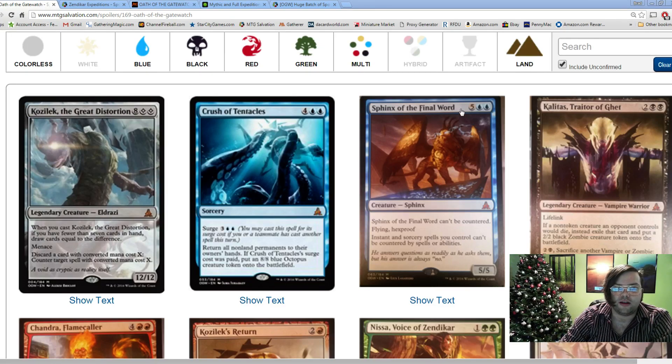Sphinx of the Final Word: 5 blue blue for a 5/5, can't be countered, flying hexproof, and instants and sorceries you control can't be countered by spells or abilities. That's a pretty impressive card. I'm not sure if it's going to find a constructed home - it's a little pricey, a little hard to wait that long. Maybe as a sideboard in slower deck mirrors. Probably not, but it's a really cool card for older formats like EDH.